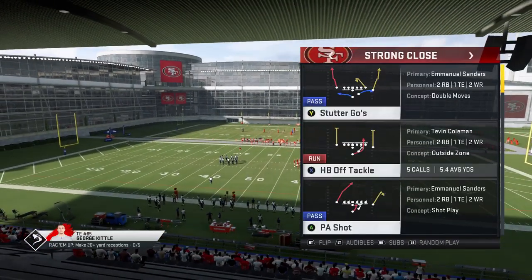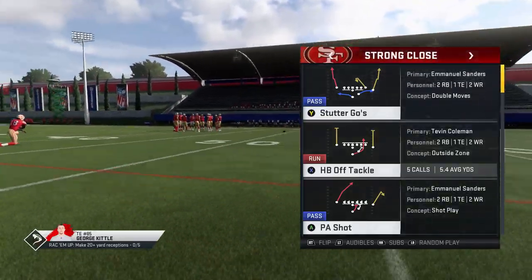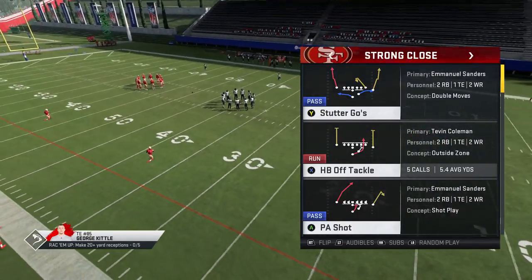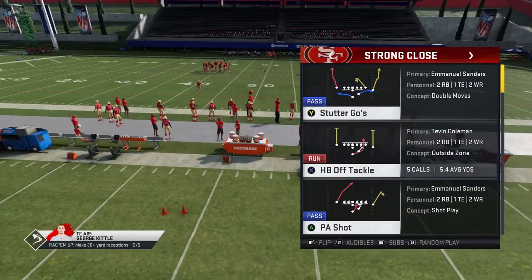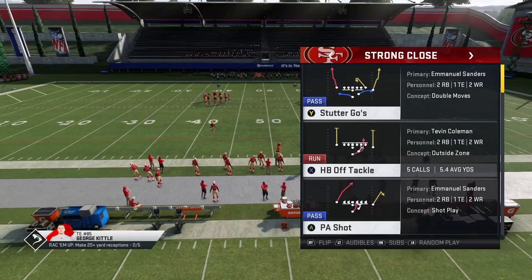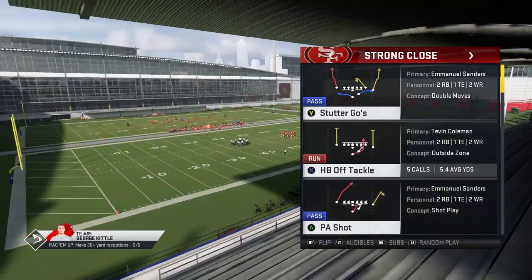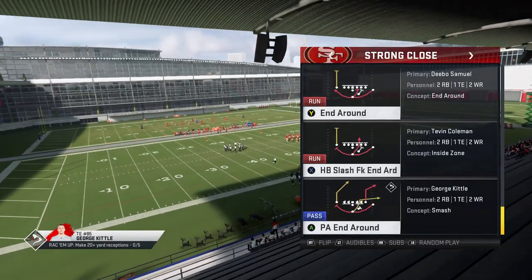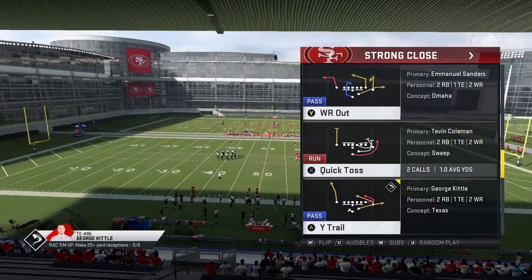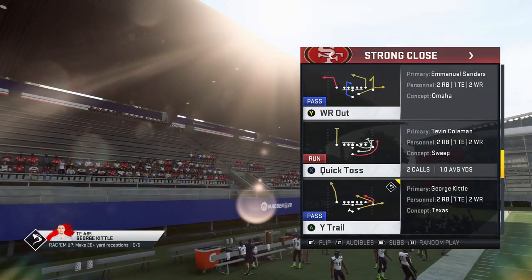The Strong Close is a formation that, if you've been playing Madden for a while — maybe going back to Madden 16 — you should be familiar with, because it's one of the most patched formations in Madden history. That includes some plays I myself put out, including the first play I ever put on this channel: the Halfback Off Tackle. The PA End Around was also patched, as was the Quick Toss and the Wide Receiver Out. All these plays were patched because they were complete cheat codes.